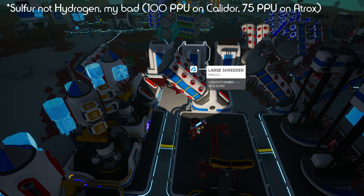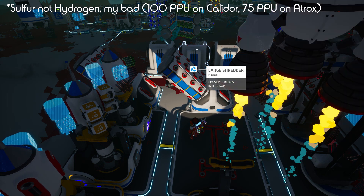You need hydrogen. You can get it from Vesania at 100 PPU, or you can get it from Sylva. Just bring it over to make more dynamite.